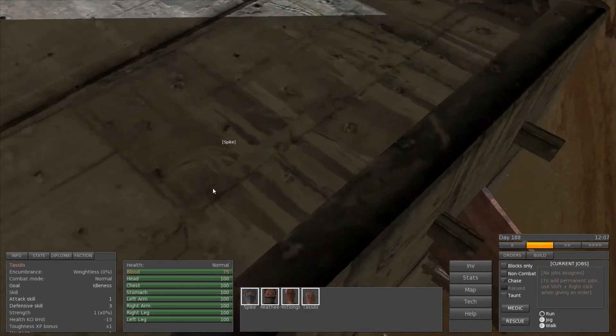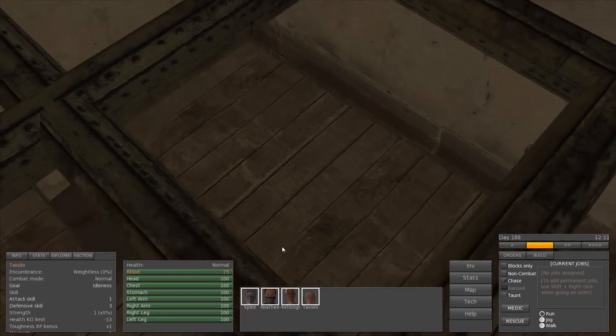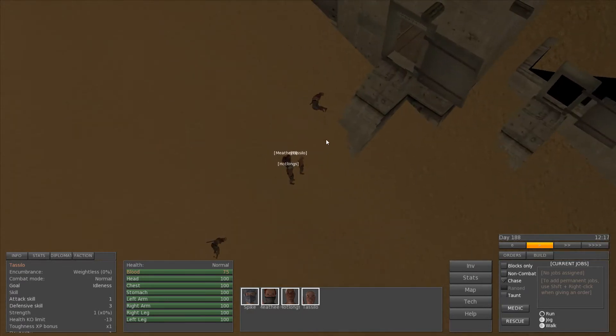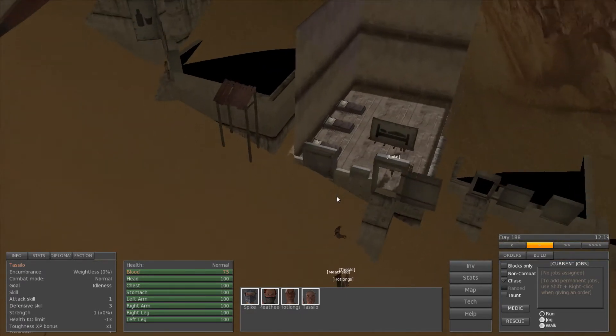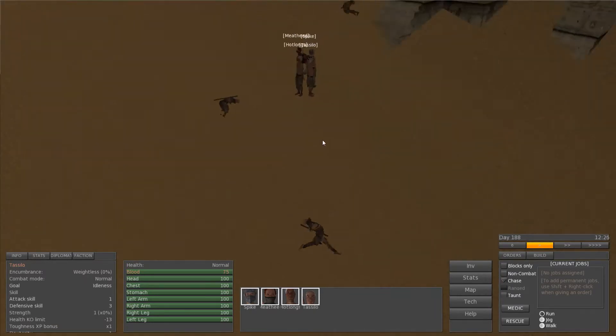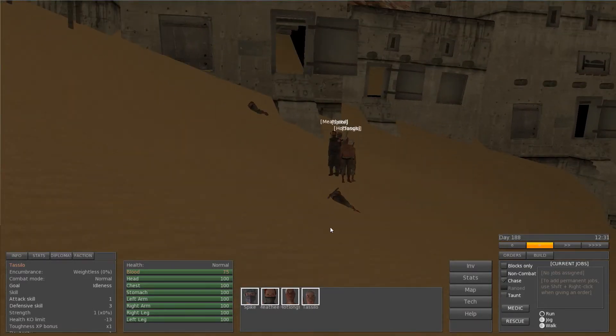It's still a bit buggy, as you can see. Spike, why are you in the wall? There we go — just took him a little while to figure out where he had to go. Pathfinding is actually really good in this game, although it didn't really show it there.